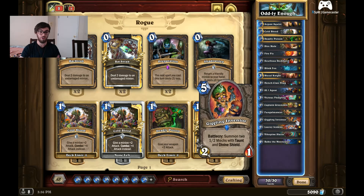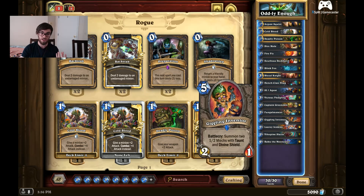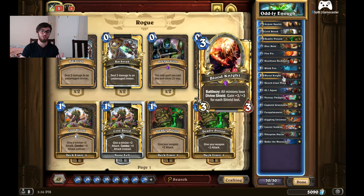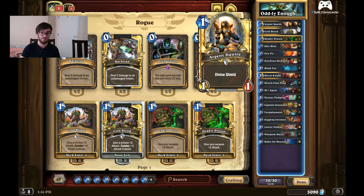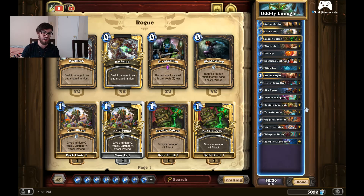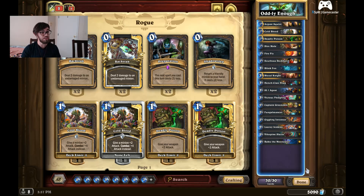This deck only runs one Giggling Inventor but two Blood Knights, so really watch out for that. Because Giggling Inventor is so popular right now, Blood Knights are the major counter for it. We have two Blood Knights not only to potentially proc our own Divine Shield minions, but also to defeat your opponent's Divine Shield minions and give you a 9/9. Even something like a 6/6 would still be helpful. That's the Aggressive Rogue deck.